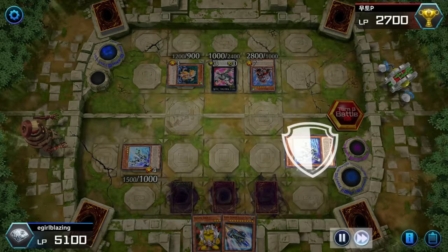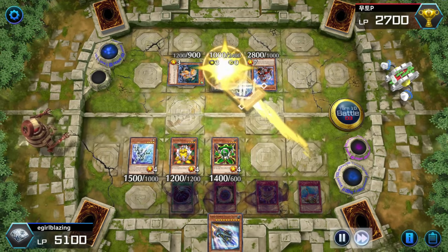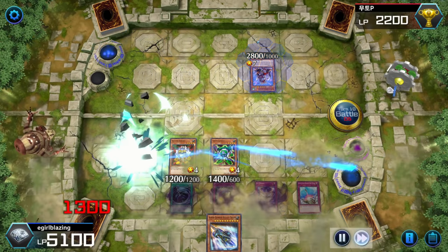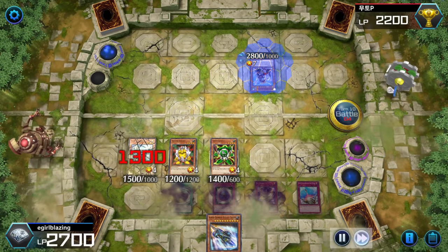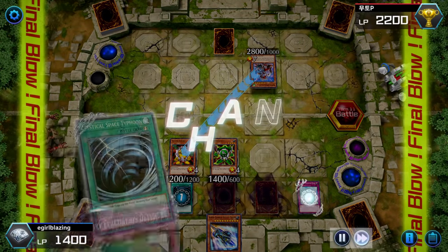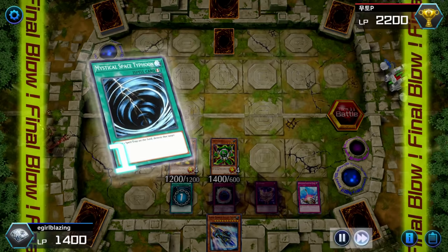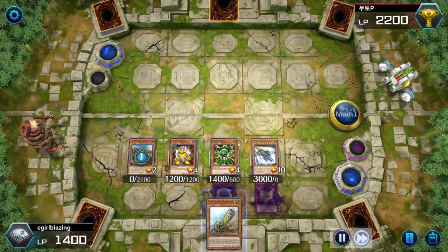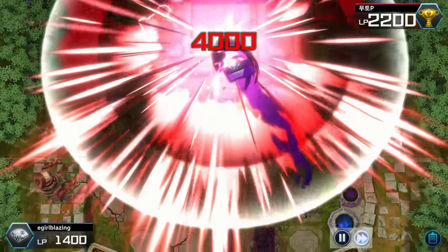Finally on draw phase I pick up Compulsory Evacuation Device, which answers the Armed Dragon and he can't do anything about it. I attack multiple times — full bonobo style ramming Gadgets into the dragon, putting myself in lethal range. I'm doing it for a quest: there's a daily mission to take battle damage. Always check your missions — I also had to summon XYZ monsters 20 times, which is why I summoned Number 77 right there.